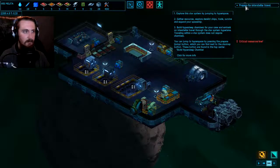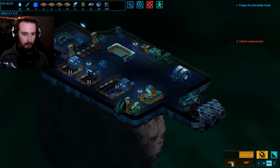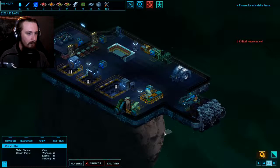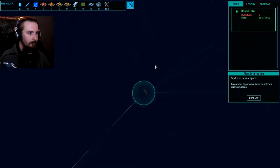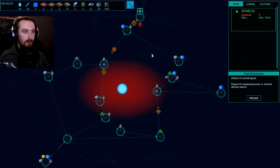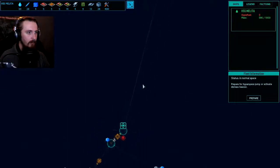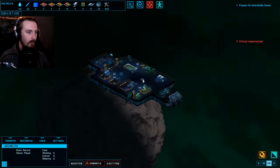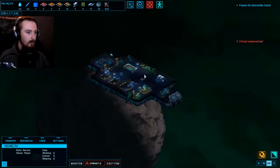We need those noble metals for making the advanced blocks and for making hull blocks, which we can use to expand our starship. We also need to prepare for interstellar travel - it was talking about hypersleep chambers at the end of the last episode. So we will need to make those for jumping between star systems, but we are currently going to be jumping within a star system. We won't need to worry about hypersleep chambers until we get to this spot here, which is when we're going to be jumping to a new star system. So for now, we don't need to worry about it.